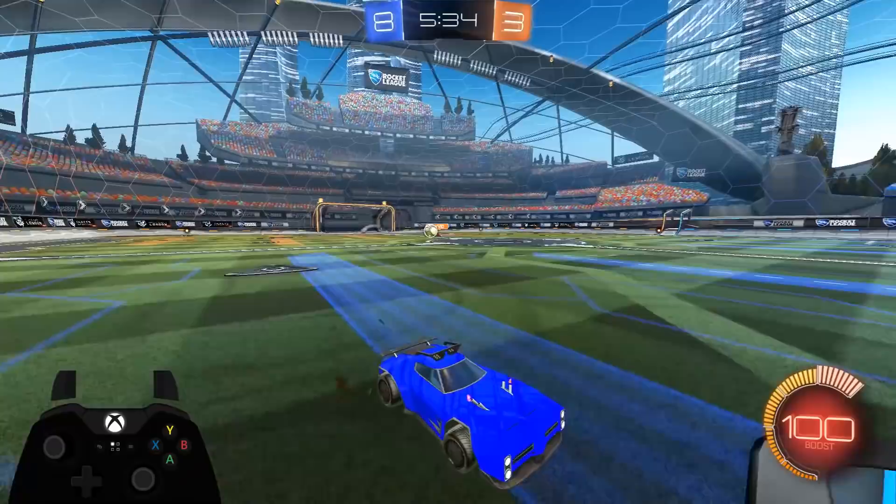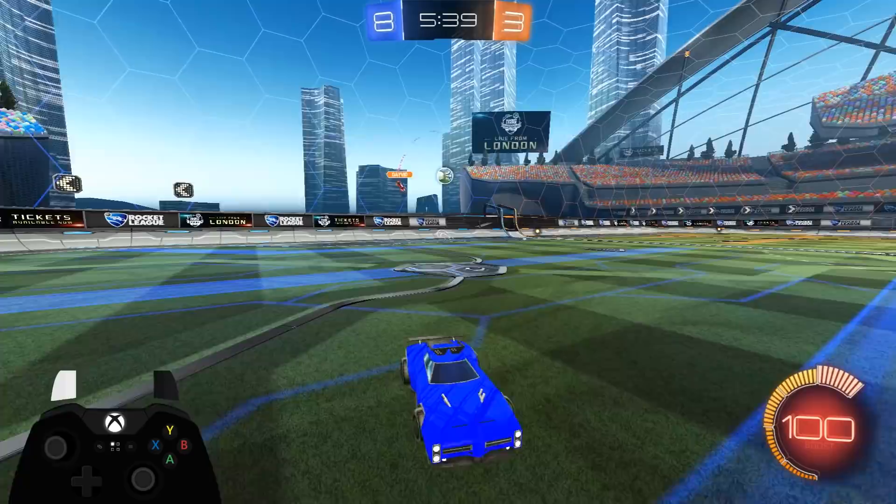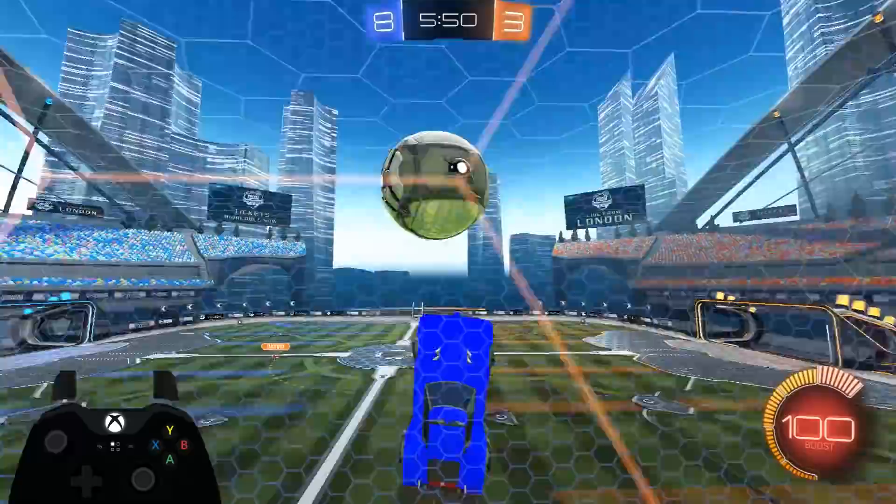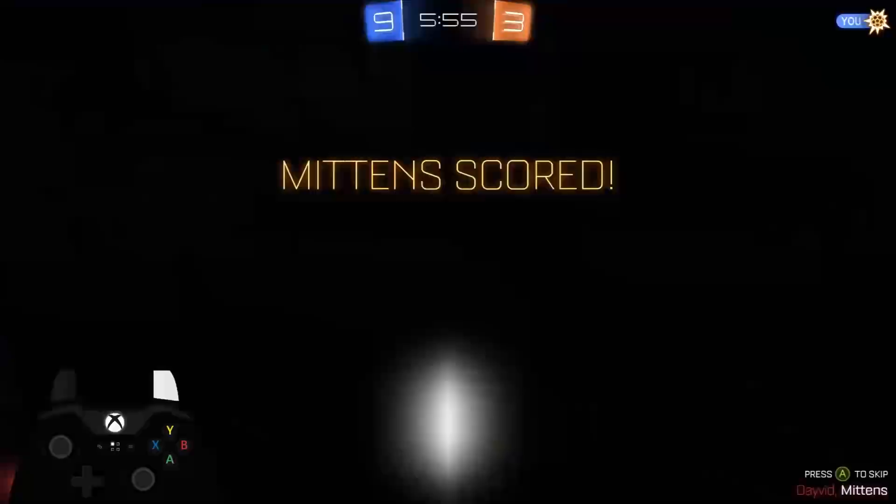Upside down air dribble — I'm going to hit this. You hit these. Oh, wait — what? No. Alright, I'm going to try that one. Oh oh oh oh — no. Hello? Doesn't count. That was a good try, that was close. Almost — couldn't lift it up enough.